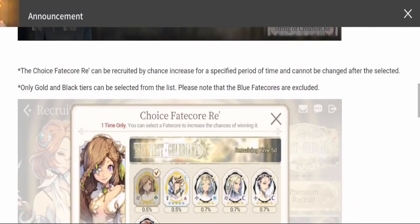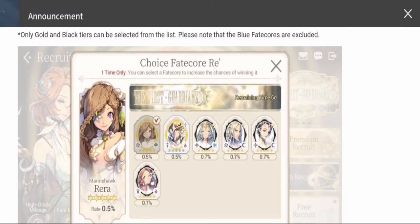Before we proceed, examine first what your needs are in terms of what you need right now in your stage of the game. For different types of stages you are in, you will need a different type of hero. If you've already collected most of the first guardians, you would only opt for the ones you have not summoned yet.